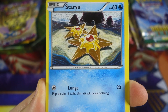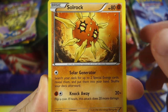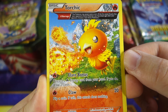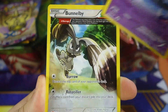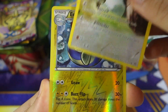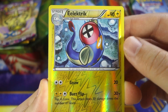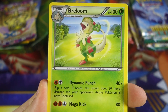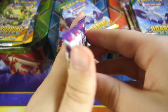We got a Tynamo, we got a Torchic — love that artwork. Got a Staryu, they're just baking in the sun. Lotad, Solrock, Torchic again with an Ancient Trait, Tentacool with an Ancient Trait. An Electrike reverse, which is an uncommon, and our first rare of these tins is a Breloom. Not a great start, as per usual.